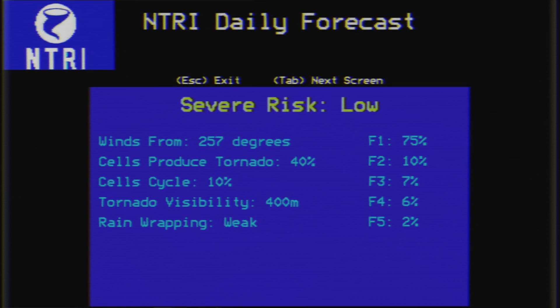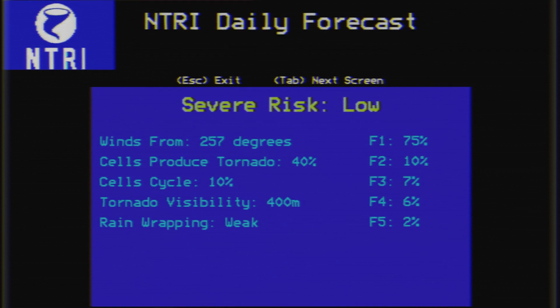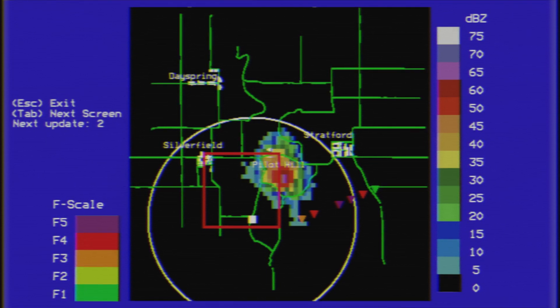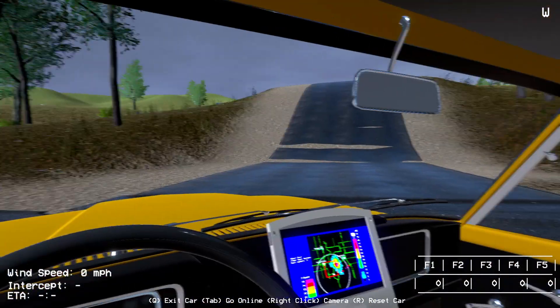Right now the risk is low, but there's an F1 from 257 degrees. We can kind of see it's towards our right — up that way.